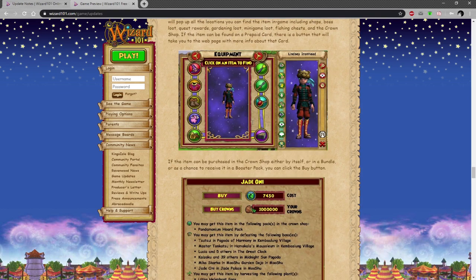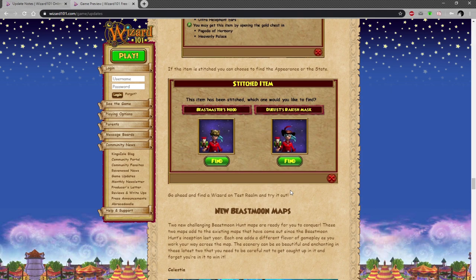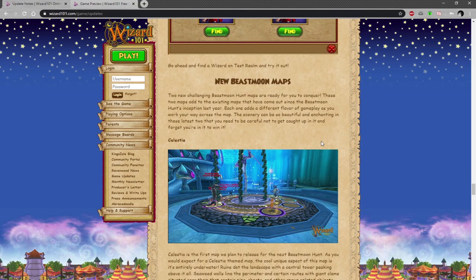Buy now on inspect, which is really cool: if you see a really cool item on someone — say a disgusting robe — you can click on it from your friends list and find out where they got it. For example, you can pay for it in the Pandemonium Hall pack, get it by defeating certain bosses, get it from harvesting, or get it by opening gold chests in the Pagoda of Harmony and Heavenly Palace. If the item is stitched, you can choose to find the appearance or the stats — so if you want the cool-looking hat you can find where it is, or if you want the stats you can find where those are from.